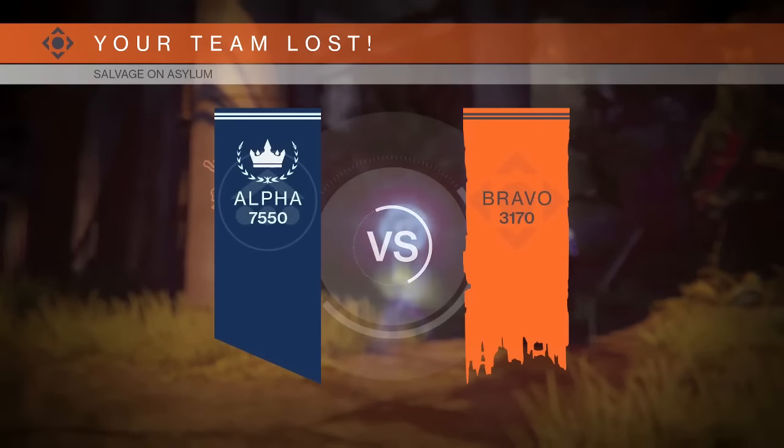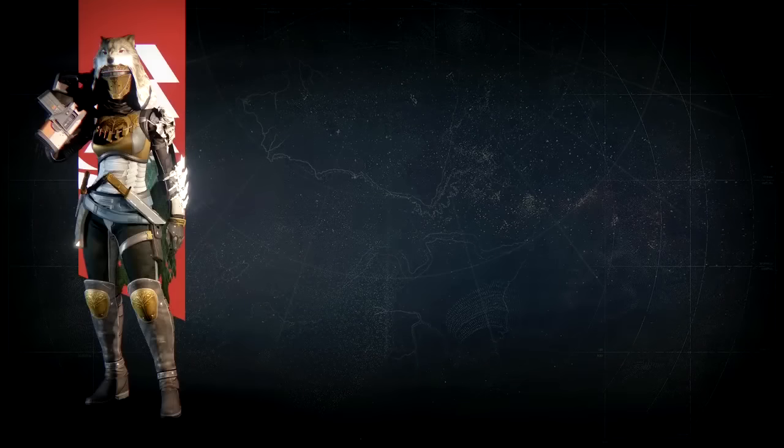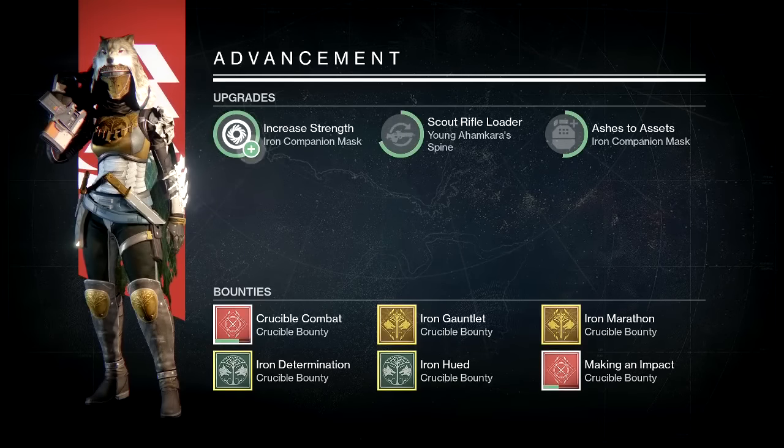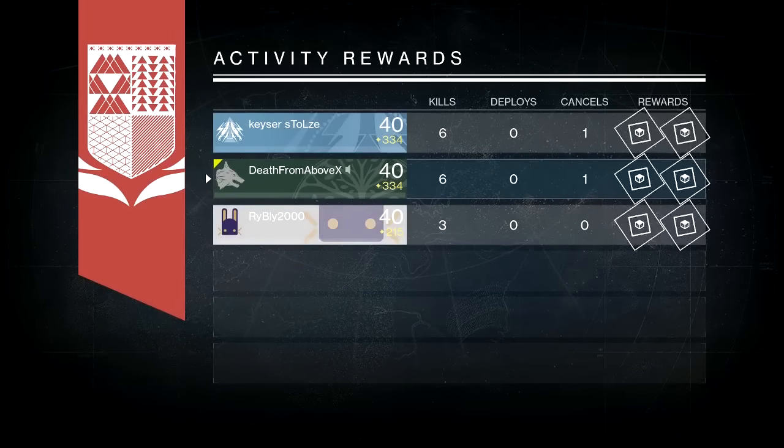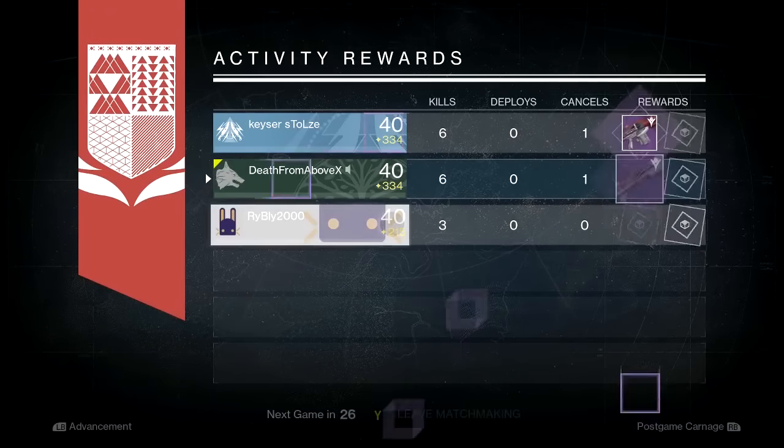Look for something that boosts damage, and maybe some counterbalance, brace frame, or hand-laid stock — you want stability because the kick pattern without stability is pretty bad. For damage perks, crowd control is decent, but I prefer glass half full or head seeker.